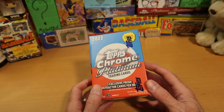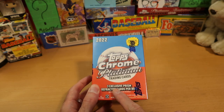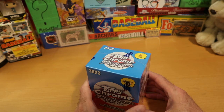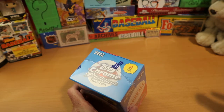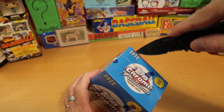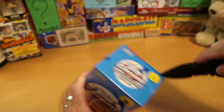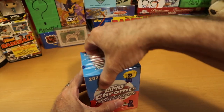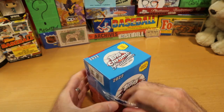They are Chrome and quite attractive. We're going to get three exclusive Prism Refractor cards out of this box. It's 32 total cards — eight packs with four cards per pack. Let's get Mr. Kershaw out to take care of business there and see what this looks like.